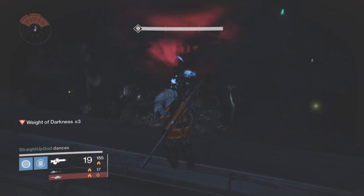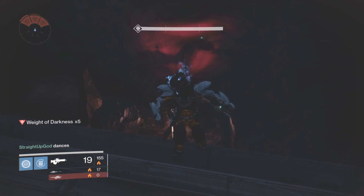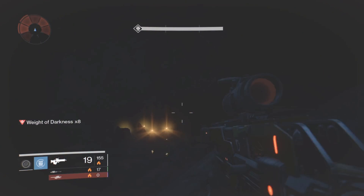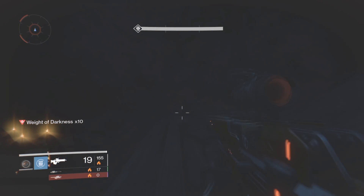Now for this, on the Striker and Defender Titans, you're going to be wanting to use the second jump upgrade that gives you a higher lift. And if you guys have weapons that increase your agility or whatever, that does help out a lot as well.